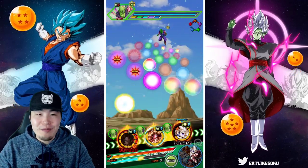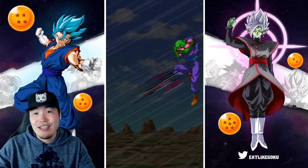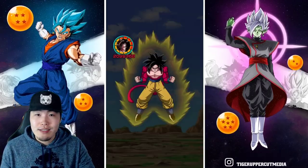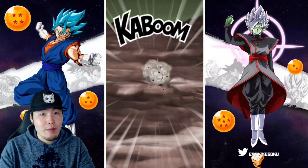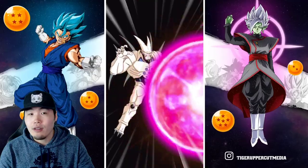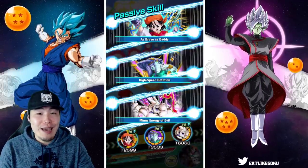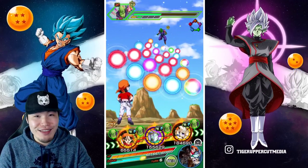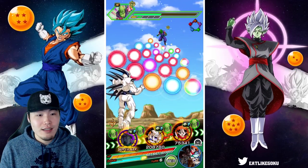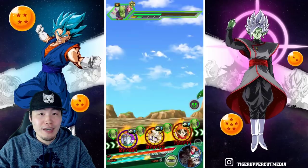I always find it funny when people tell me I chose the wrong potential skills — that I should have gone with additionals, or crit, or three dodge. Like, just do whatever you want with your units. There might be a build that maximizes damage output, sure, but some people just like to play with their units a certain way, or some people love to have more dodge because they enjoy seeing the units dodge, and that's okay, even if it's not the best build for damage output. I never understood people's need to force their own preferences on others.